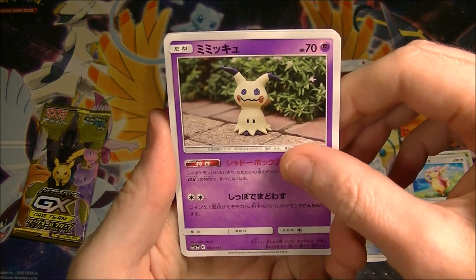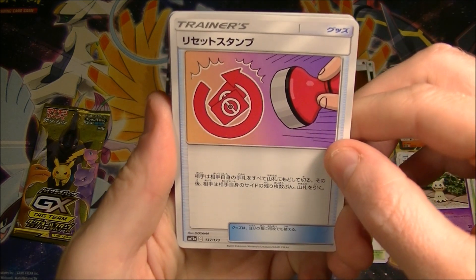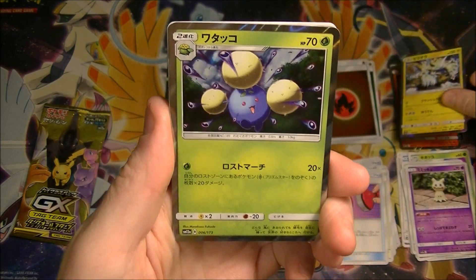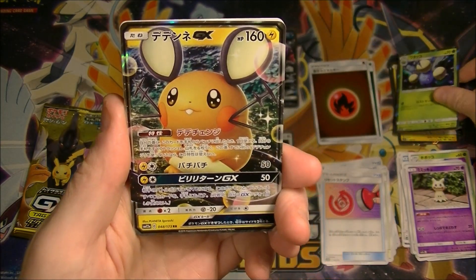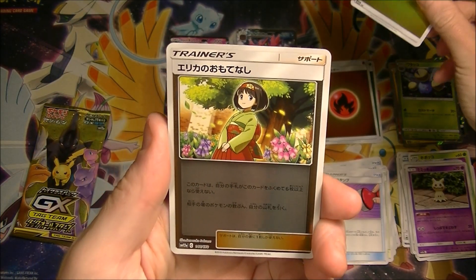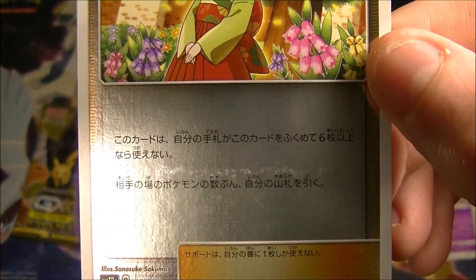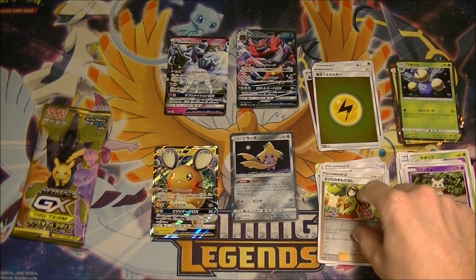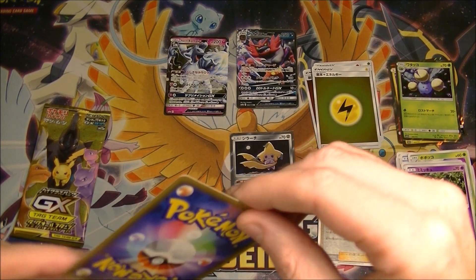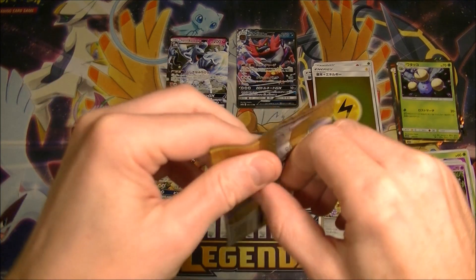Alright, two packs left — can we get something? Getting some Lost March pieces — can we get something we don't have though? That was a very expensive card. Oh, that's good as well — a Reset Stamp again. Some good stuff — that is also good: a Den-A landing energy. They all have kind of scuff marks in the middle, that's a shame. Got a Erica reverse — that's not bad.